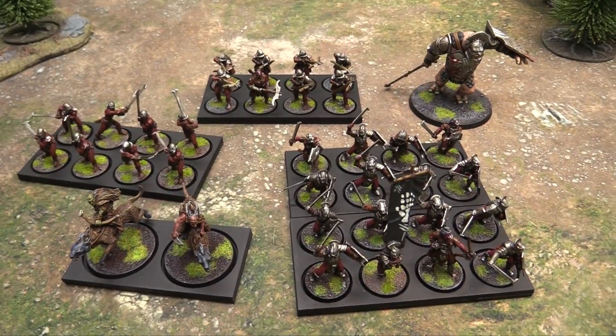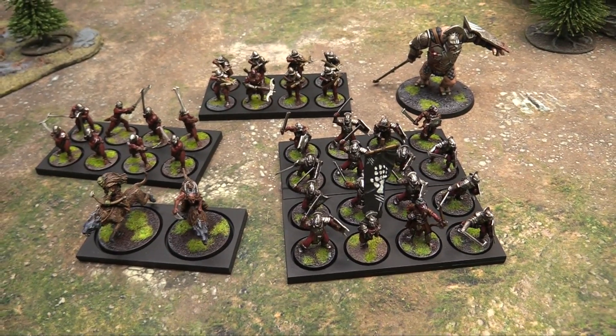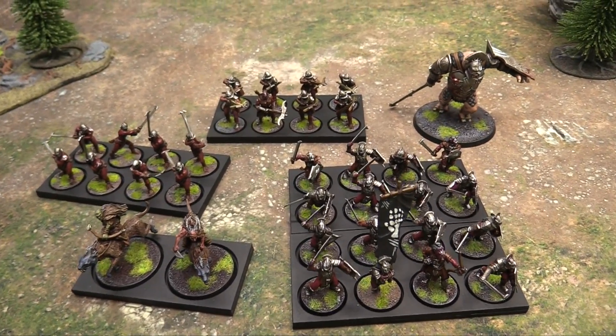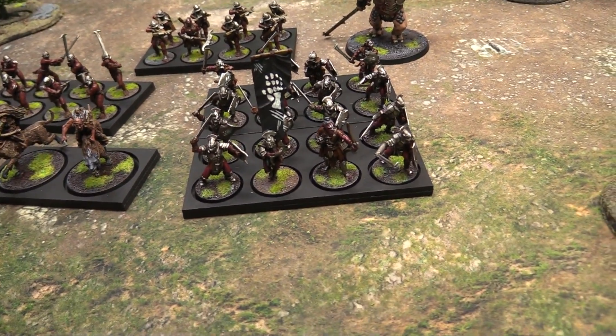Here's my 750 points of Isengard. The army construction rules are relatively simple — you have common, rare, and legendary formations in War of the Ring. You have to have at least one common formation. In this case, I took a unit of Isengard warriors and upgraded them to have a banner and a drummer.